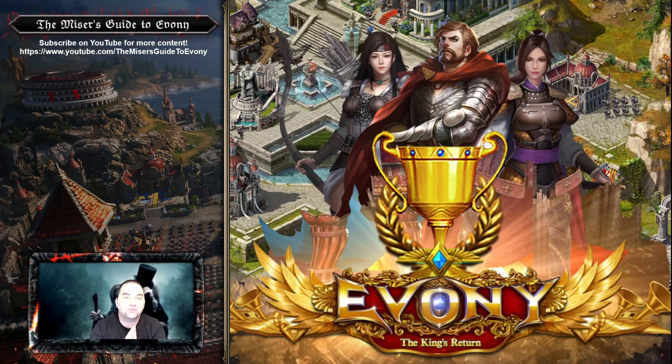Hey everyone, welcome back to the Miser's Guide to Ebony. The current Huawei App Gallery campaign is much more straightforward than the last. There's a weekend offer that gets you cashback, weekday coupons, and the usual Ambassador and VIP programs.